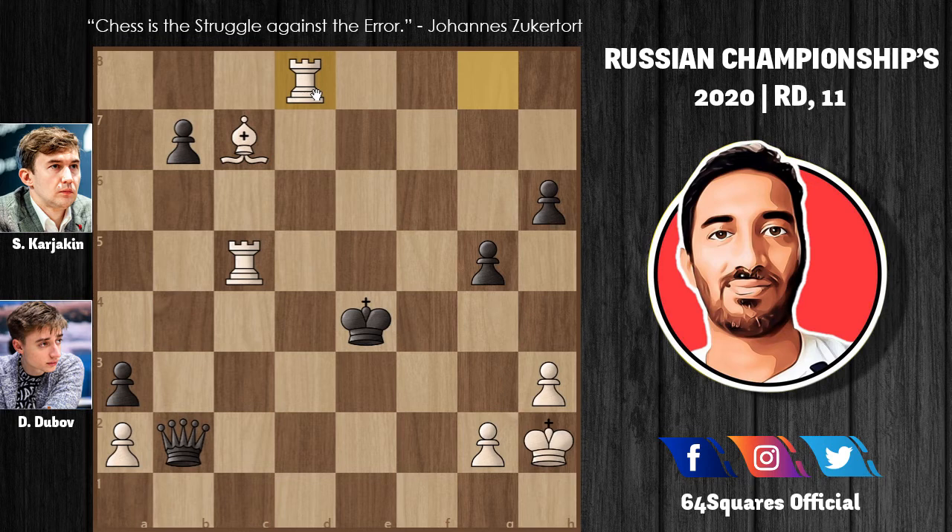It was in this position on move 38 that Karyakin resigned the game because he cannot do anything better — with only a queen remaining, he cannot win or even draw the game. The next move rook to e5 check is a real threat, and White can go on to win from this position. It was a brilliant victory by Dubu over Karyakin. This game is dubbed as one of the most interesting games of 2020. Hope you guys enjoyed the game and stay tuned for more action — thank you!